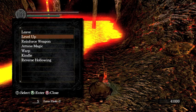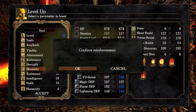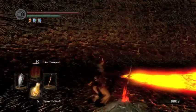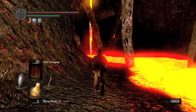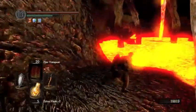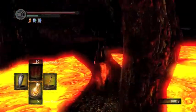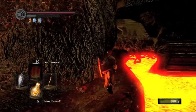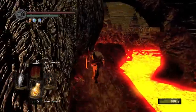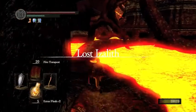Hey guys, this is Destroyed Topham. This is part 22 of my Dark Souls playthrough. In this video I'm going to be heading towards the Bed of Chaos. I just leveled up dex there. I've just beaten the centipede demon and headed through where the fog gate was. Now I am heading to the second bonfire in this area that's in the tower. Finally in Lost Izalith.